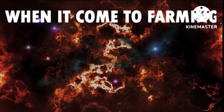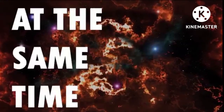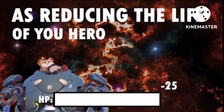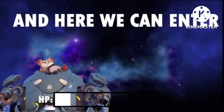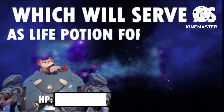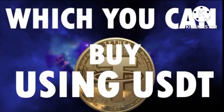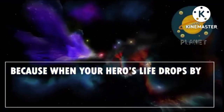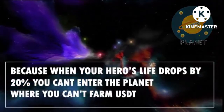When it comes to farming, when your hero has been placed on the planet, at the same time as reducing the life of your hero, you earn USDT. And here we can enter Krypton, which will serve as a life potion for your hero, which you can buy using USDT. Because when your hero's life drops by 20%, you can't enter the planet, where you can't farm USDT.